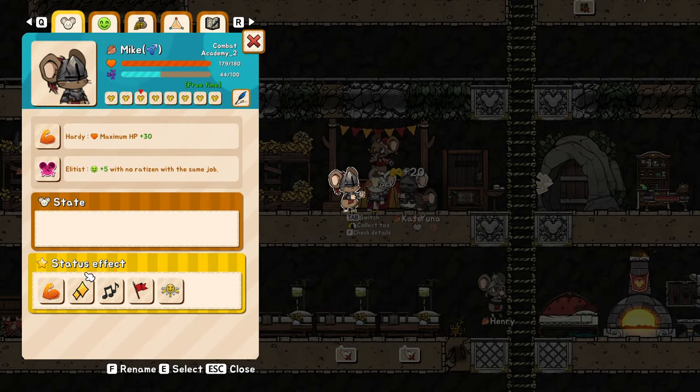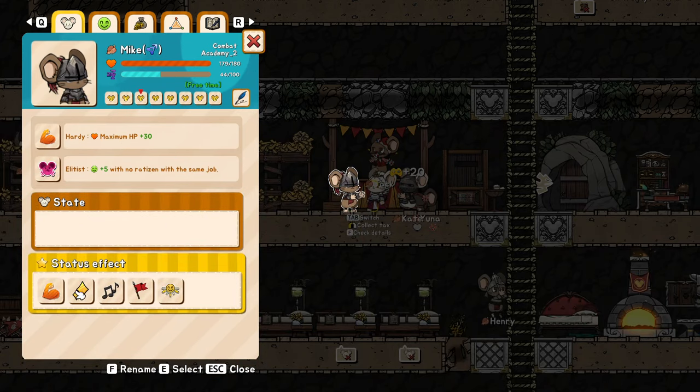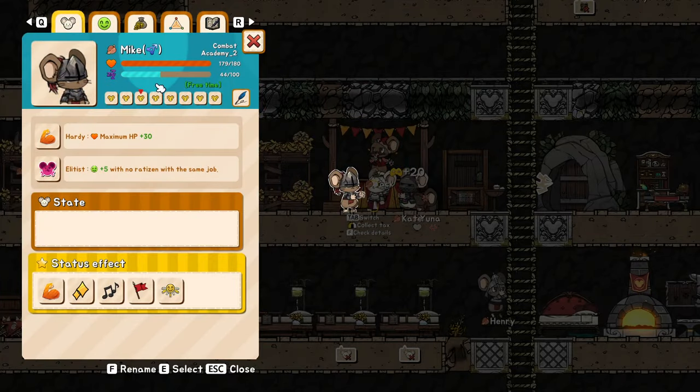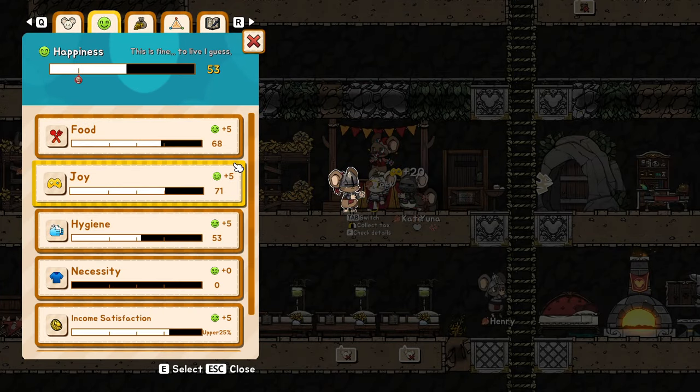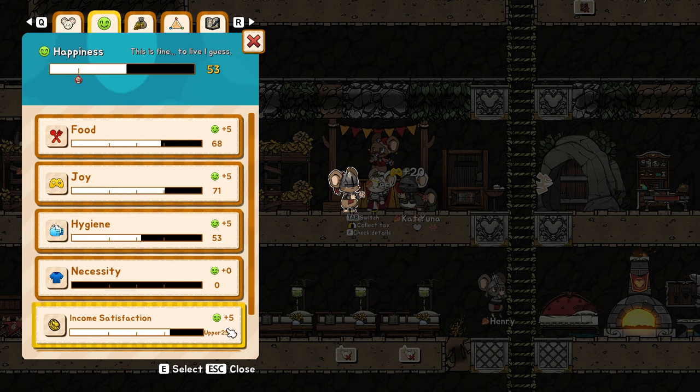Each mouse will have a state — states are good or bad depending on what they have — and they'll also have status effects. This is the job passive, this is the music stage, with one intelligence type effect from the soldier type and also from our mask. So they will have effects applied to them by the jobs, the player, or anything else. This shows how happy they are: their joy, their hygiene, their necessity, and their income satisfaction.